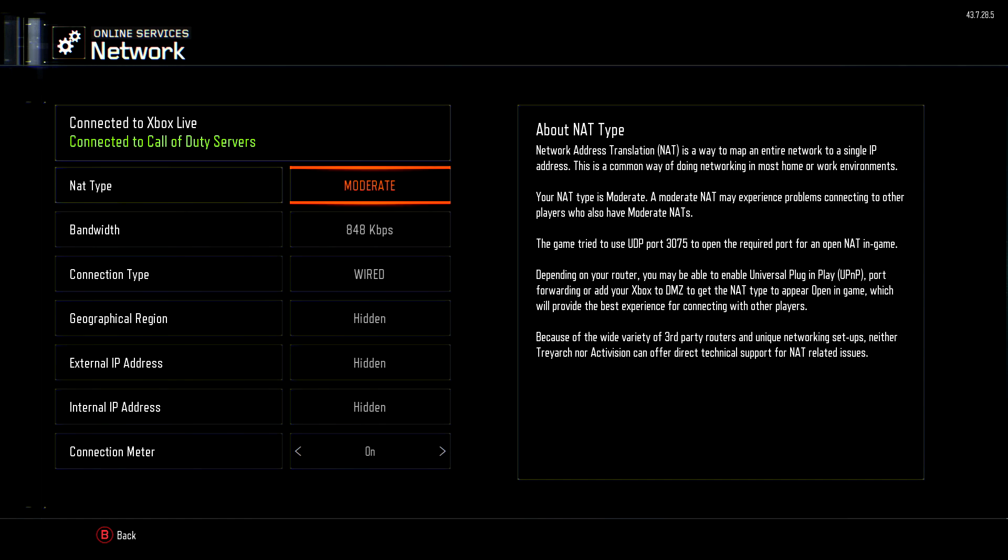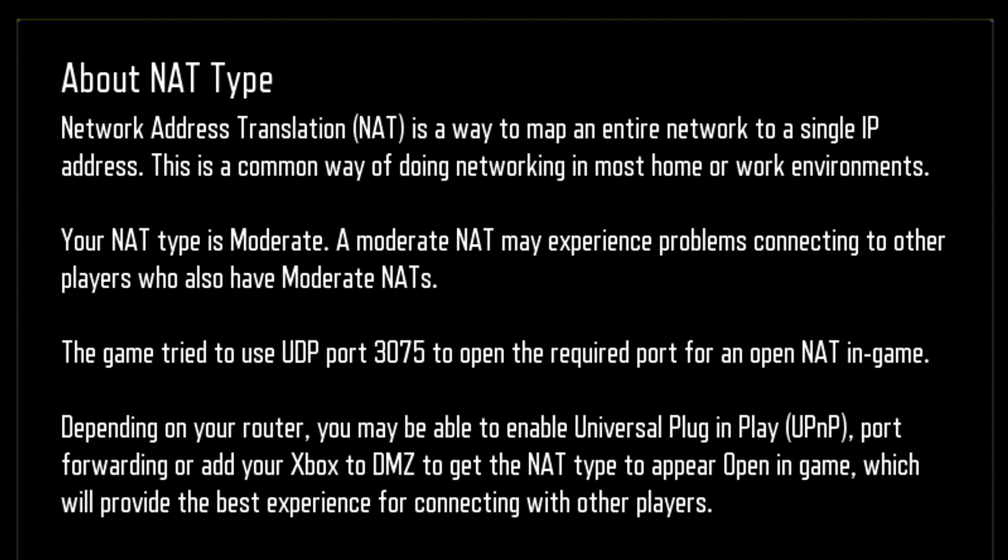If you press start and go over to your network settings, again it will say NAT type moderate. If you take some time to read the text, it says your NAT type is moderate. A moderate NAT type may experience problems connecting to other players who also have moderate NAT types. So what that means is you will probably struggle to find a lot of lobbies, which I have — like all Call of Duty's gone past, I've had that problem.